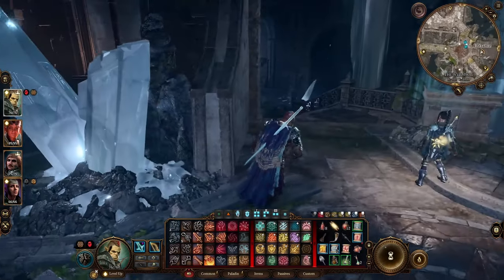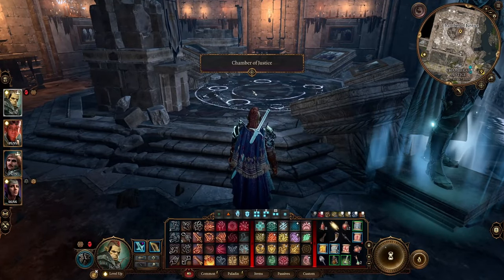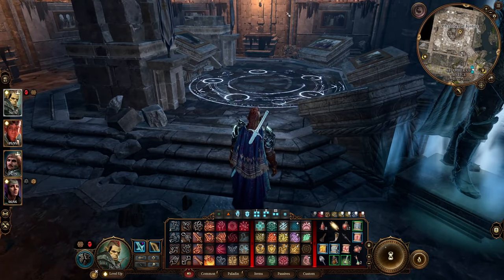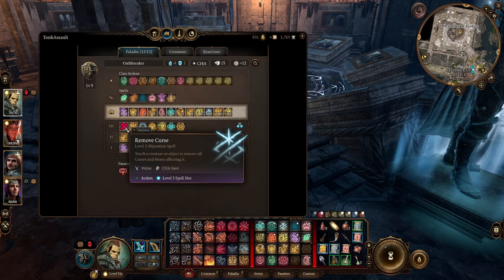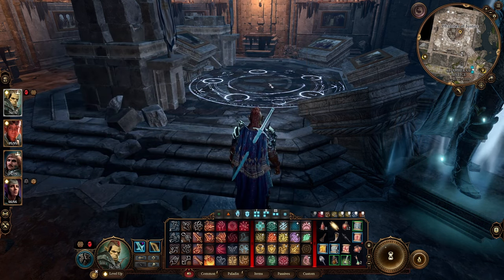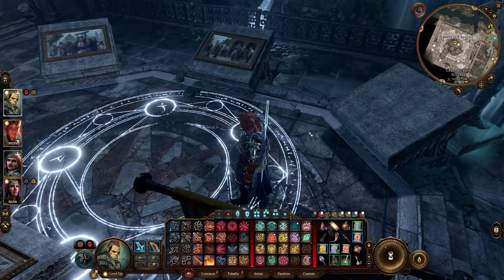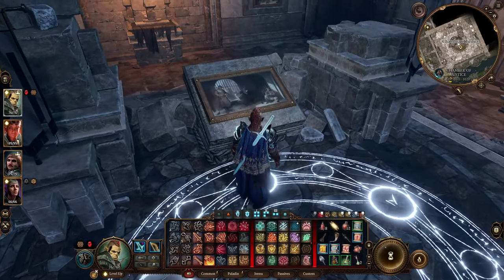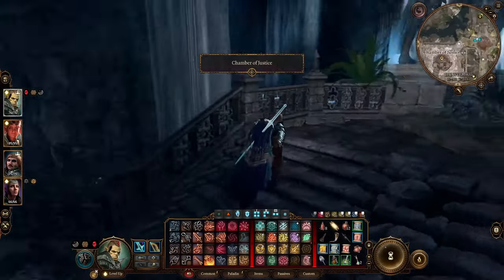We'll go to the Chamber of Justice first. There'll be an enemy with a large misty debuff area. Find someone with a Remove Curse ability — Shadowheart should have one by default, or a paladin works. Cast Remove Curse on the enemy and the debuff will go away. Then collect one of the three paintings — you want the one on the right called 'The Cell' — and place it on the pedestal. The statue should glow, confirming you've done it correctly.